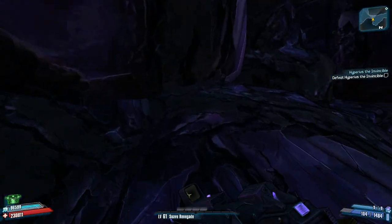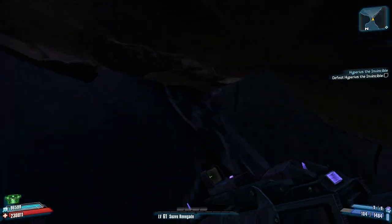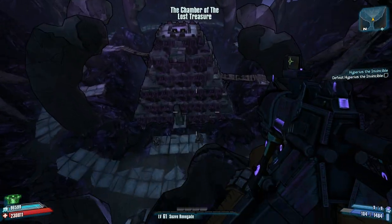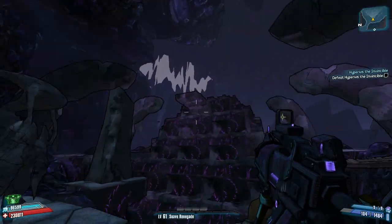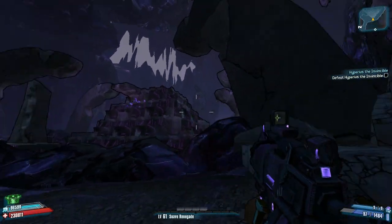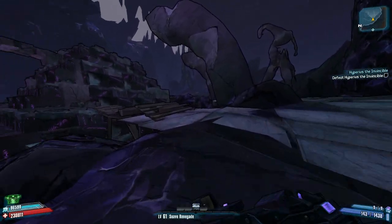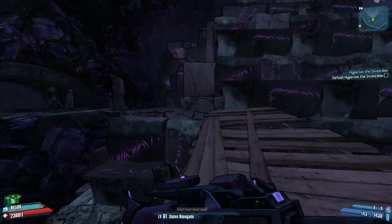Then walk forward onto this rock here — just fall down to it or jump, whatever works. Walk to the spot and you'll be able to go through the wall because it's not solid, then jump down into the treasure room. If you're using the Siren with the Blight Phoenix skill enabled and the Rough Rider shield, you can jump all the way from there to the top of the pyramid. Since I'm using a Gunzerker, I'll just jump up the pyramid.